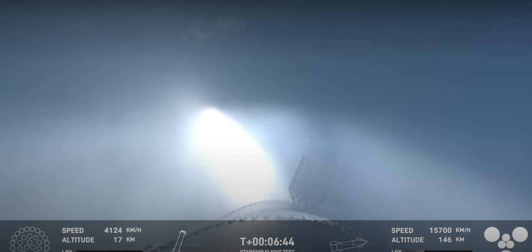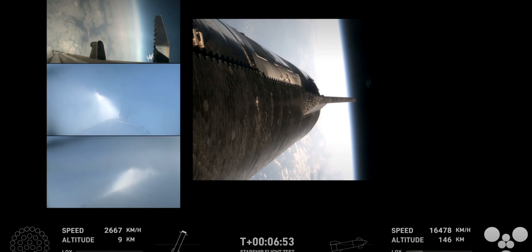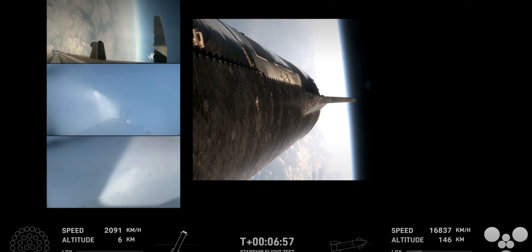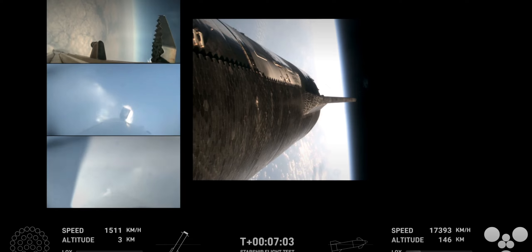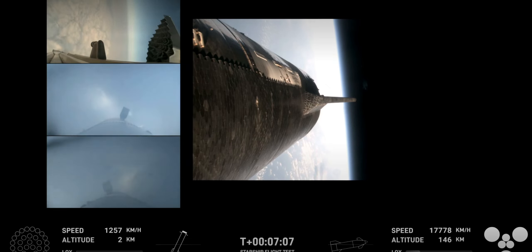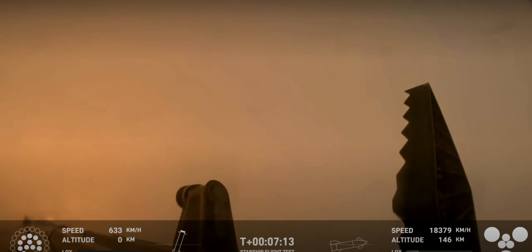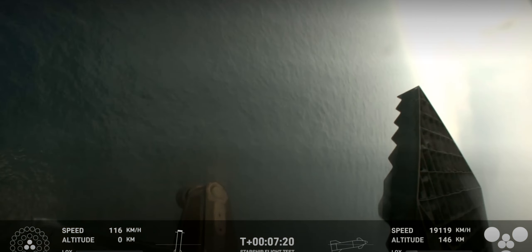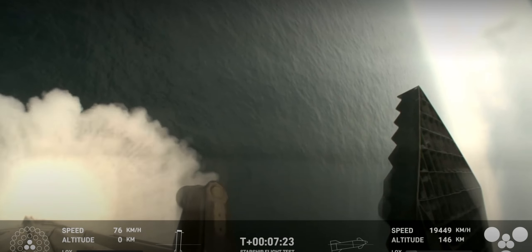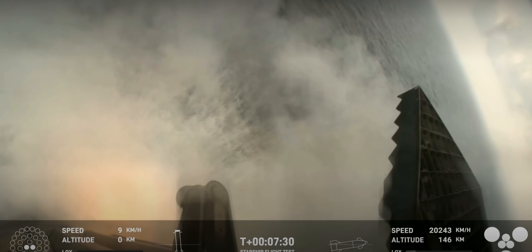We are expecting that landing burn here, igniting 13 engines. On your left-hand side are three views from the booster, and on your right-hand side a view from the ship. You can see those grid fins on the left-hand screen rotating and turning to guide the booster. And there's that landing burn! That landing burn just begun! You can see the water below! And we have splashdown!